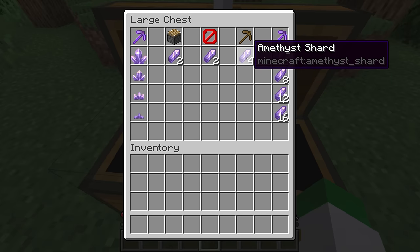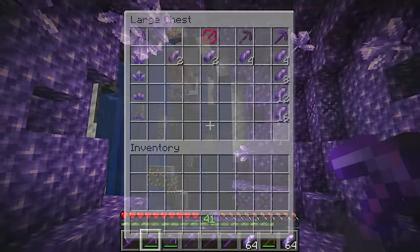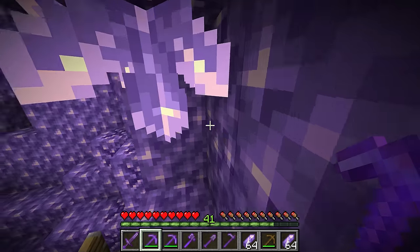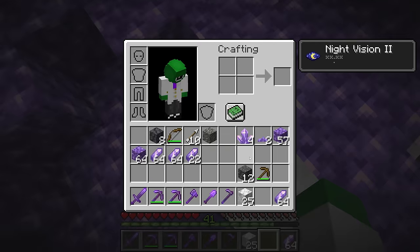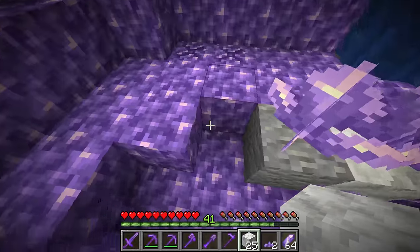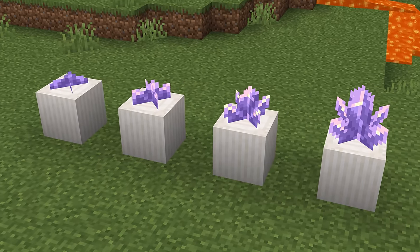That means you could break these with fortune 3 and it might seem like it's doing nothing for a bit of time. If you want the actual crystals for decoration, simply break them with a silk touch pickaxe at any stage. You can place these down on basically any block — it does not have to be budding amethyst — so unlike most plants, there's no block requirement. You can use any stage for decoration: small amethyst bud, medium, large, or the full grown amethyst cluster.